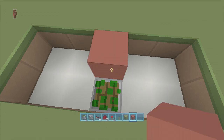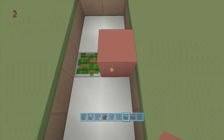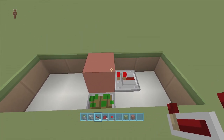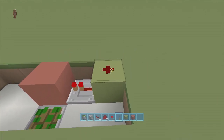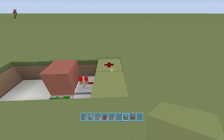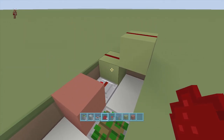Coming off the right-hand side of the block, put a repeater going into this block on one tick delay. Put a block behind the repeater with redstone dust on top of it, then a block next to the redstone dust going up. Delete that block and put redstone dust on top of this block as well.